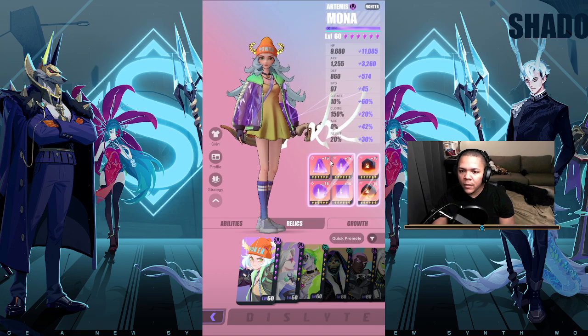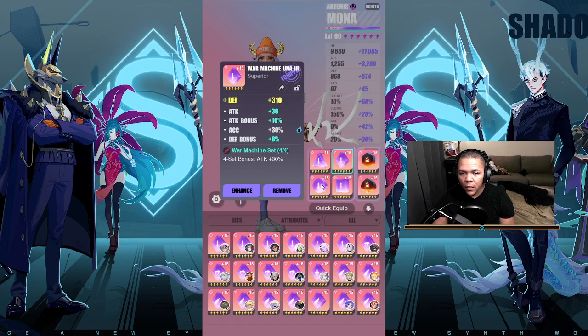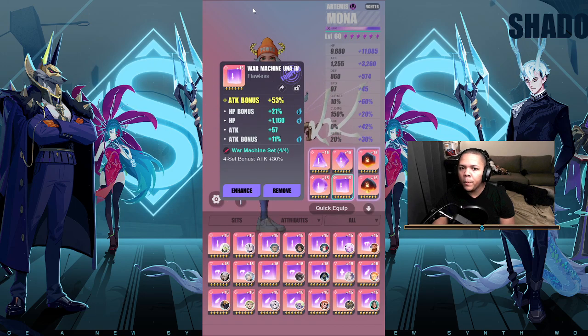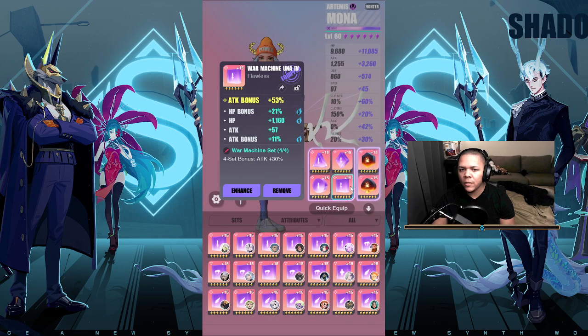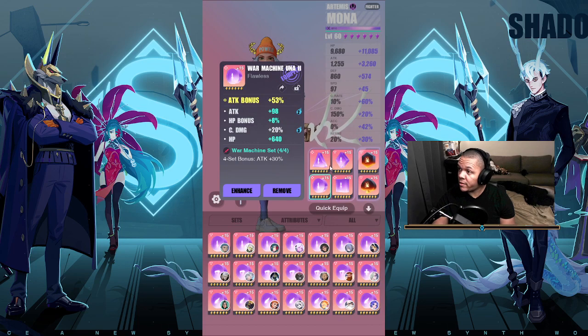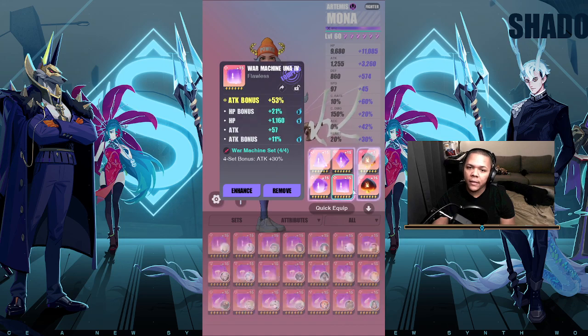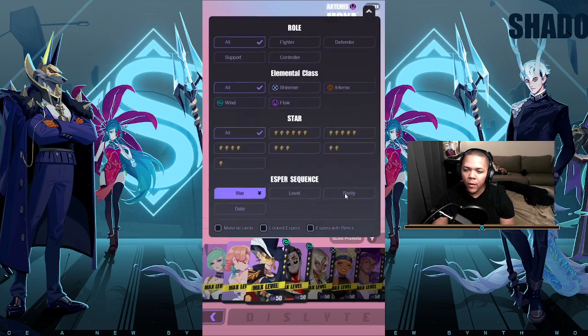I'll show you my relics — not to get too deep into them. These relics are actually pretty good. Normally I'd run crit damage, attack, attack, but I have her on speed because she wasn't going first for something I forgot. It really doesn't matter as long as you have some six-star relics — they don't have to be flawless — and that attack percentage is at least 53%. Attack and speed works perfectly fine.